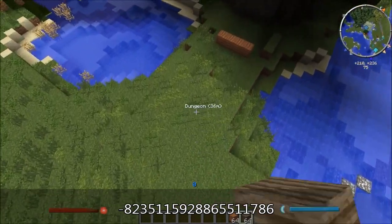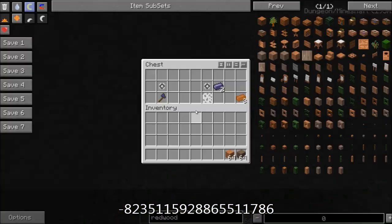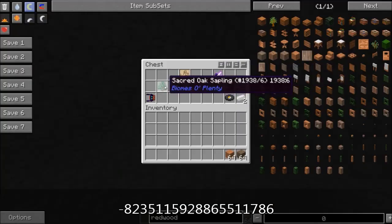There's actually a dungeon right here, so we'll hit this first. Let's drop down in here. In this chest, nothing great — you got an axe, random junk. There's a Sacred Oak Sapling — those are the big oak trees in the Sacred Springs, the really big poofy ones.